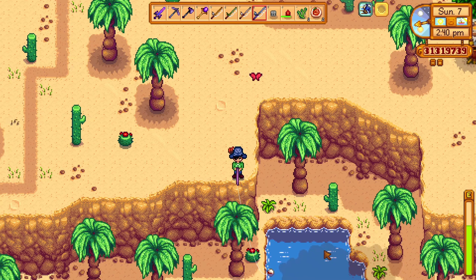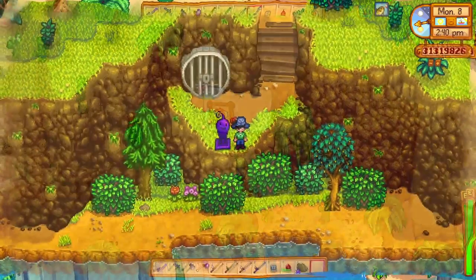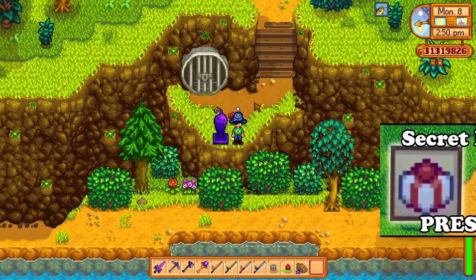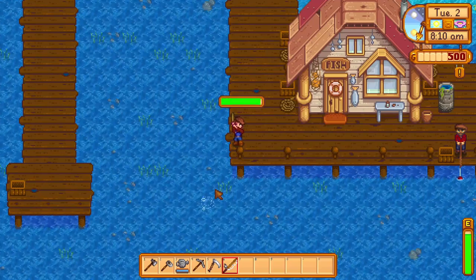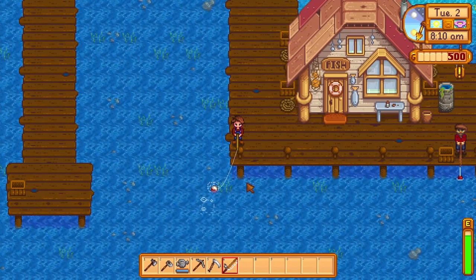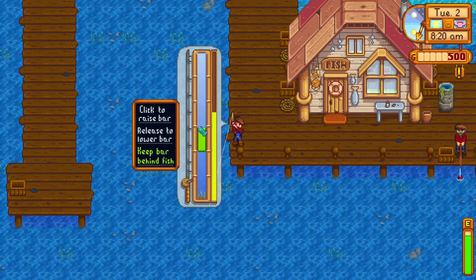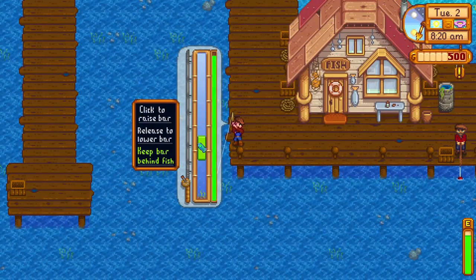It should also be noted that fishing in certain locations lets you catch secret fishing presents hidden in the game. Some you may find while fishing normally, but others are hidden in places you'd never think to fish. There's also a feature called angled casts — it's possible to slightly alter the line's placement mid-cast with movement keys, allowing better control over aiming. This is useful when fishing in non-standard spots like the desert pond or when bubbles spawn in awkward locations.